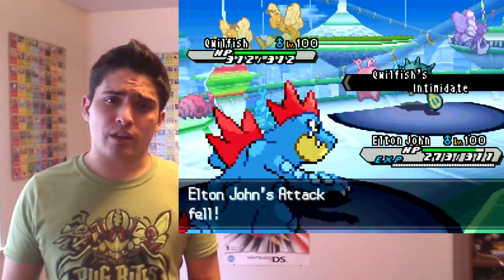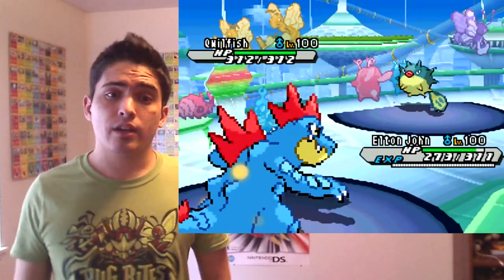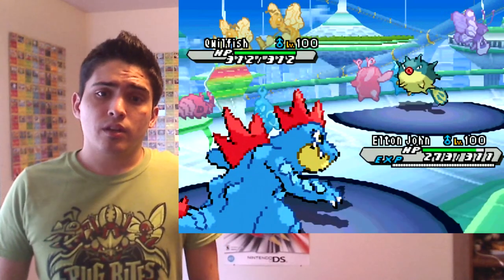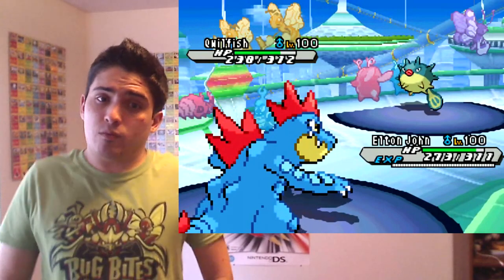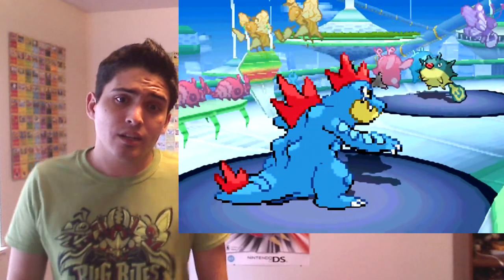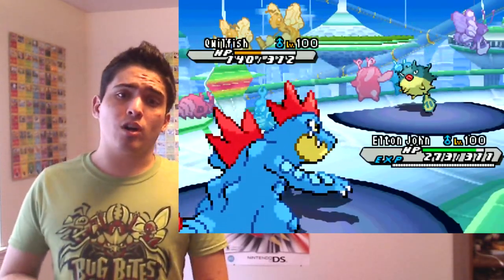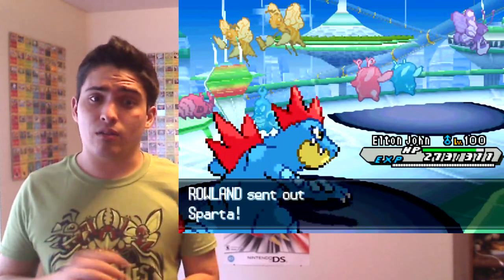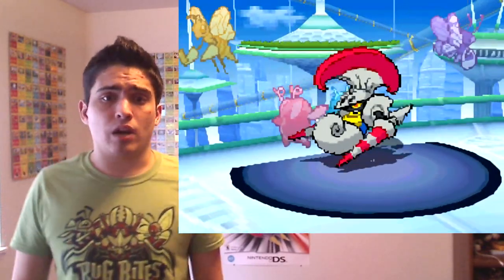I brought in Feraligatr because I knew it could take an Iron Head, and I'm faster so I won't get flinched. I Dragon Dance on the switch. Qwilfish comes in — I'm at plus-one attack but after Intimidate I'm back to neutral. The Earthquake still does a decent amount. He sets up more Spikes, so I can set up on him all I want, but I know Qwilfish can carry Haze, so I want to take it out now.